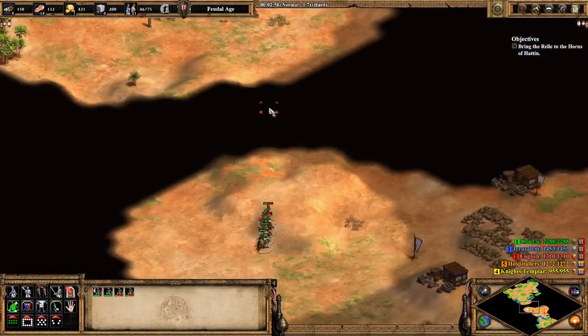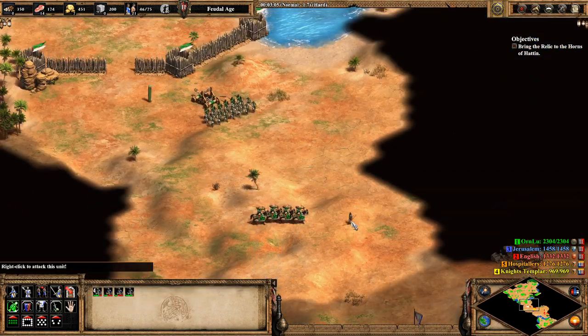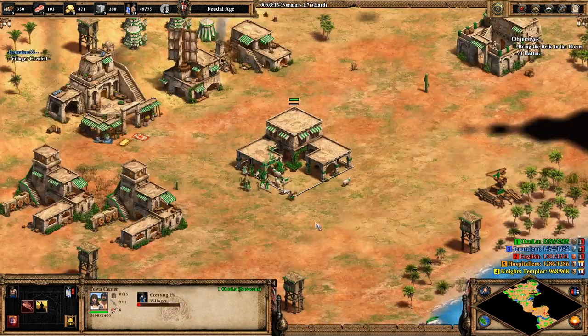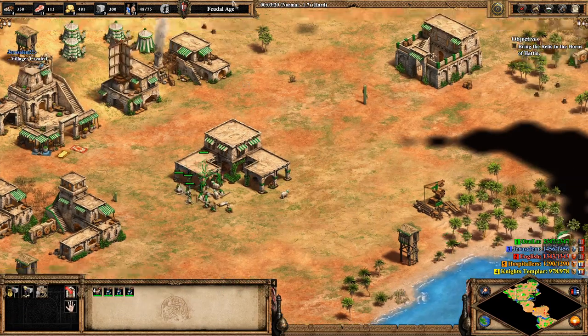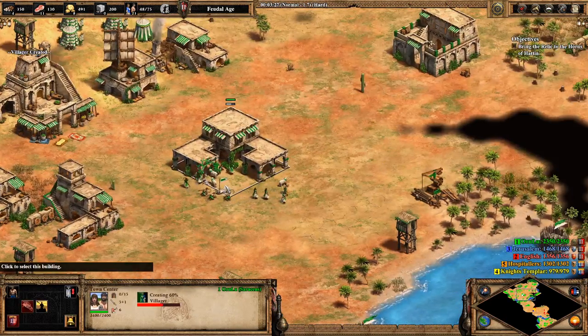Anyway, we'll make some Archers, because Saracens. And we have three Ranges. Should put some Villagers on wood — there is a very nice area to build a Lumber Camp up there, which you will in a little bit.